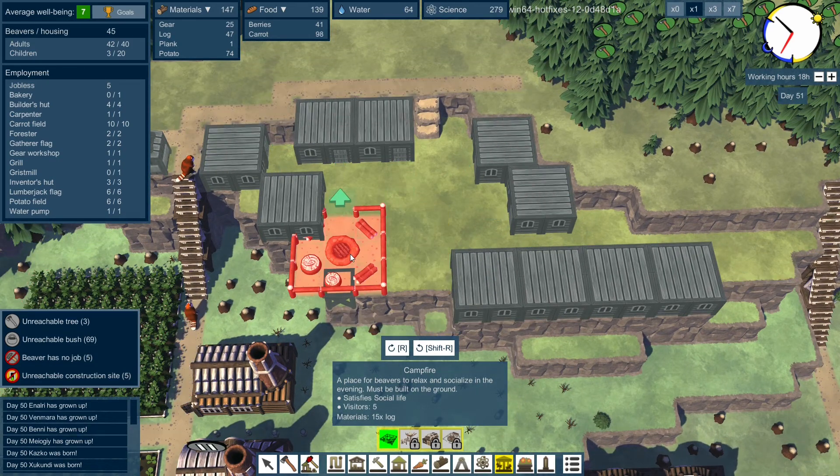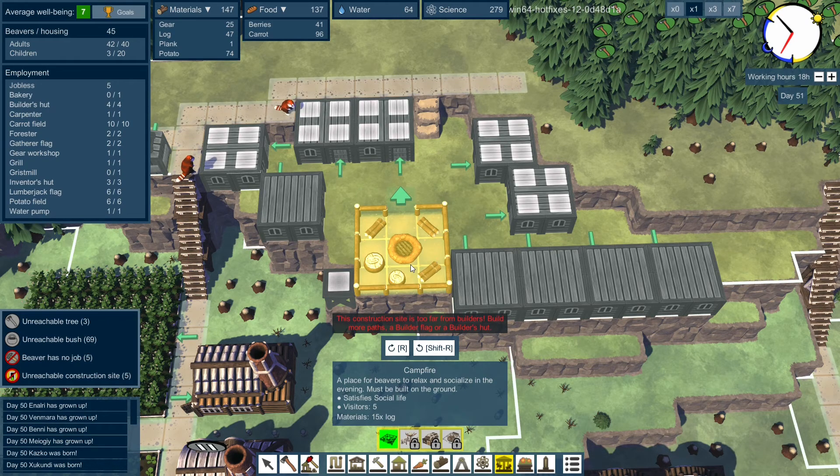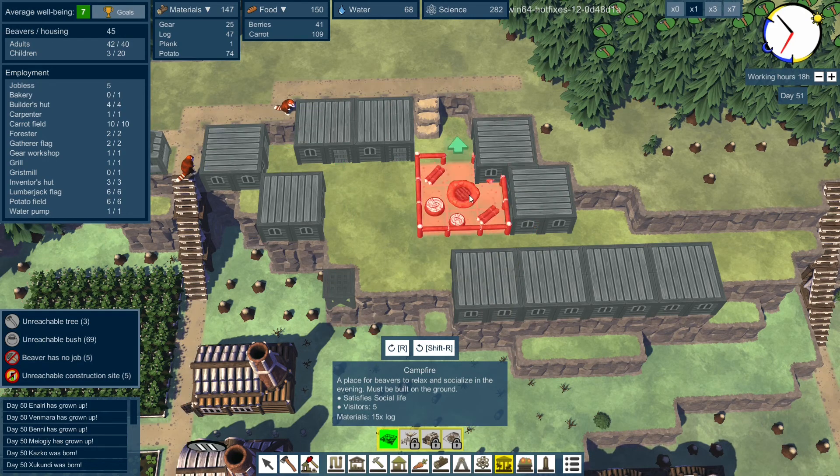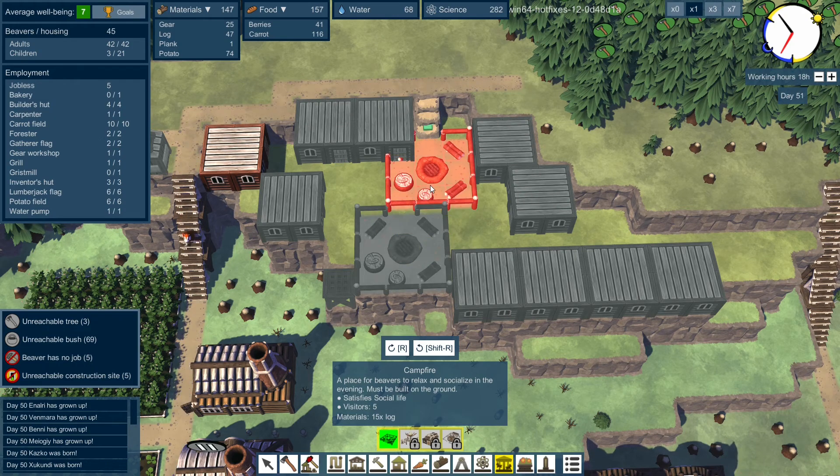I'd like it to go there, but apparently it can't go onto the scaffold. So we'll put a lodge building... there? Or put it in this corner? No, put it there.